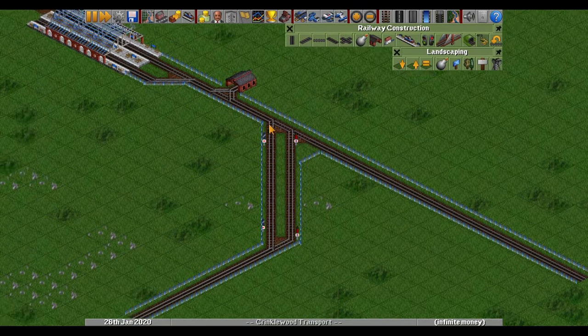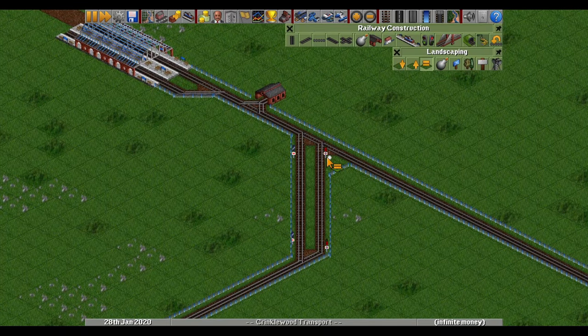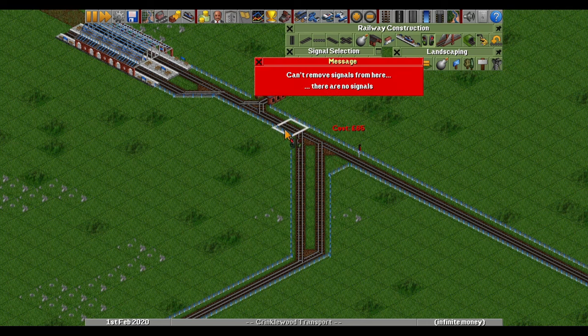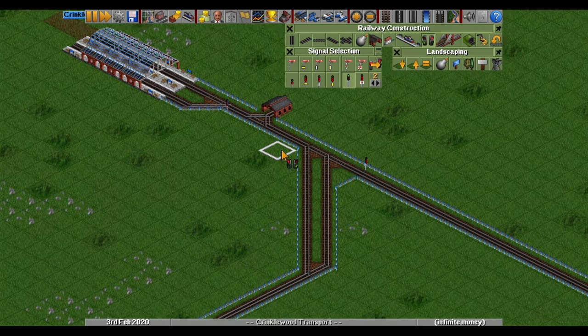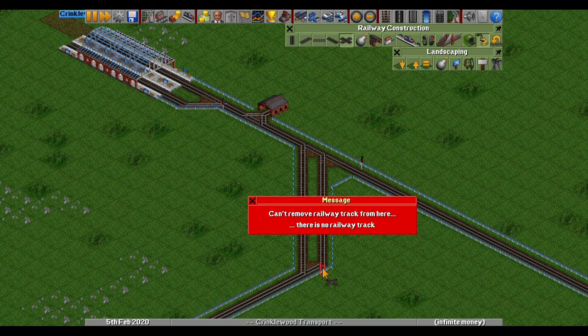First of all, this is not a junction. What I would do is use two-way path signals — one here and one here — facing toward the station. The extra signal here is just not needed.